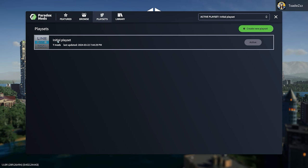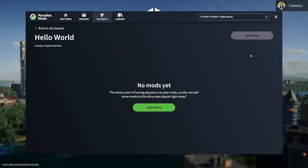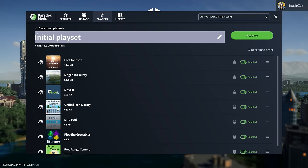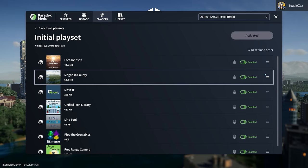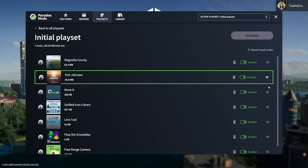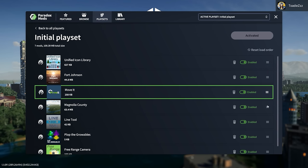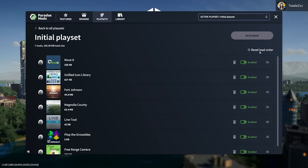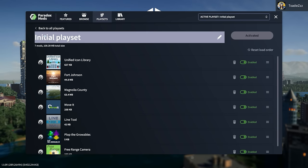Here are playsets — the initial playset is active right now. You can create a new one. You can enable and disable mods from within it, and you can change the load order by clicking and dragging. If that does take care of load order properly, that's a feature in RimWorld and I am very grateful for it.